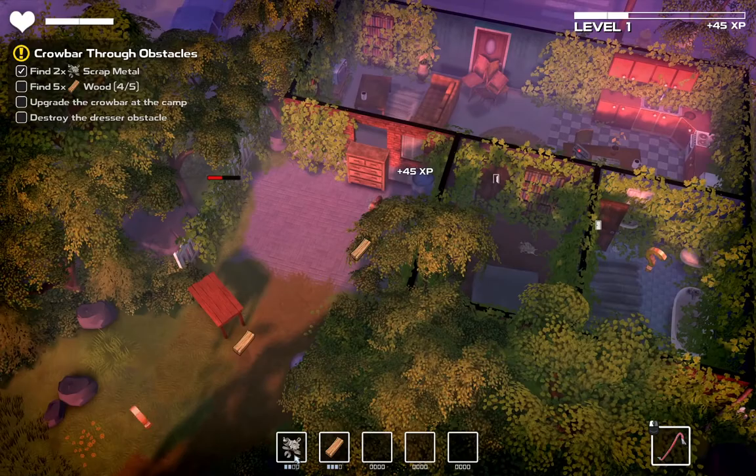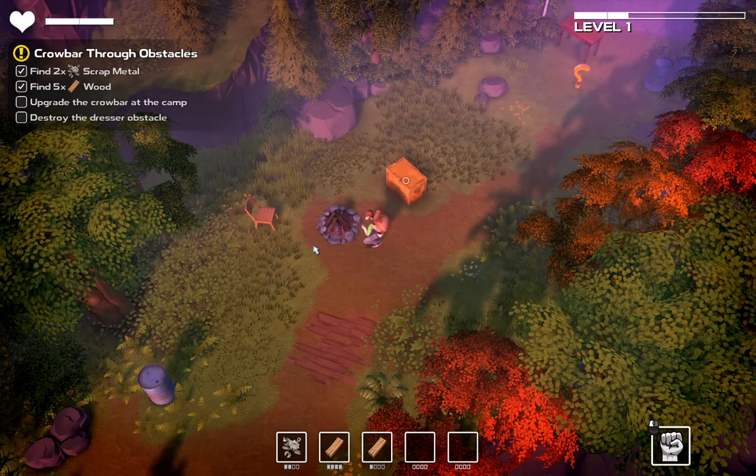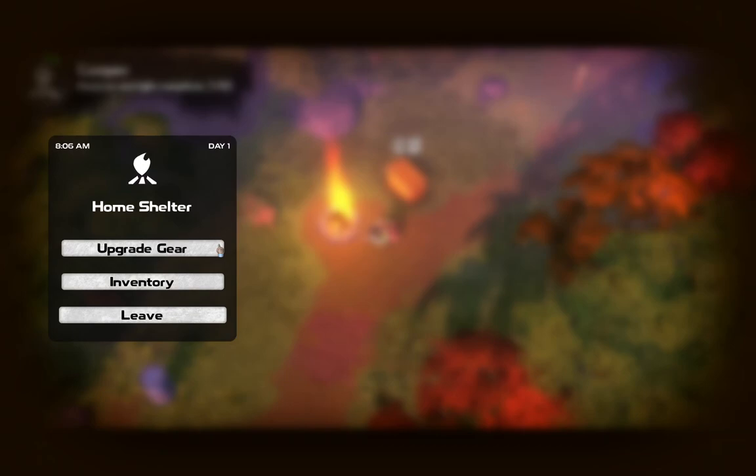I've got 2 pieces of metal and 4 - now 5 pieces of wood. We'll go ahead and light this fire, which will respawn any enemy I've defeated. We'll spend everything we've got to upgrade this crowbar from 8 to 12. The next upgrade will be from 12 to 16.